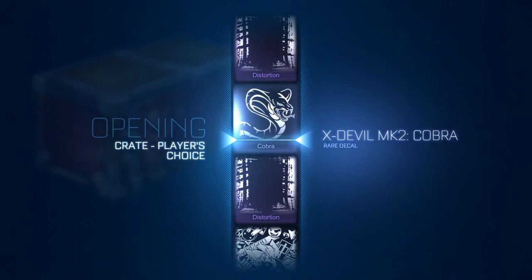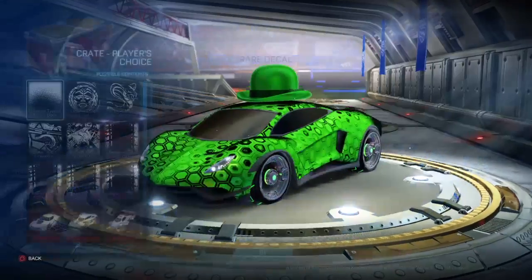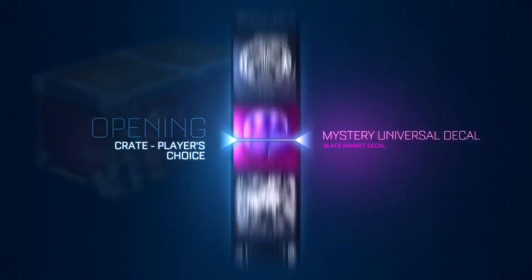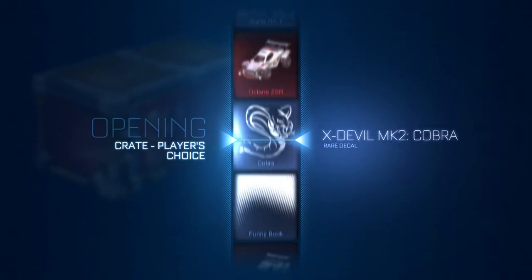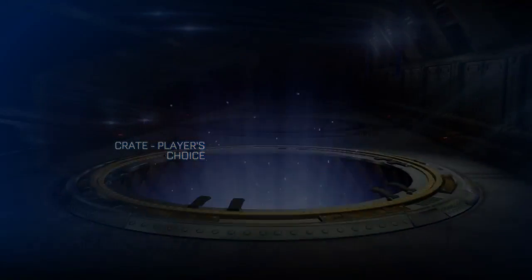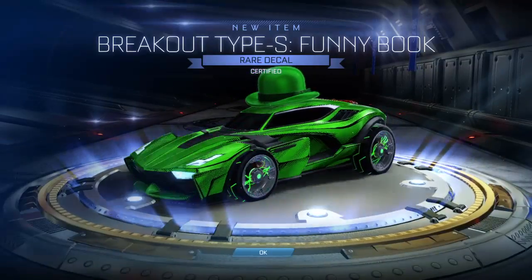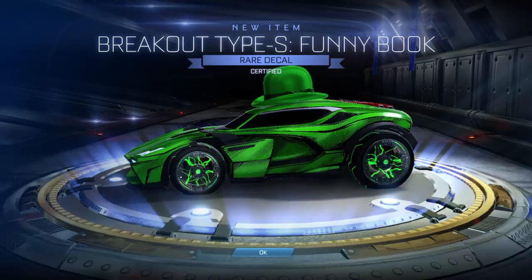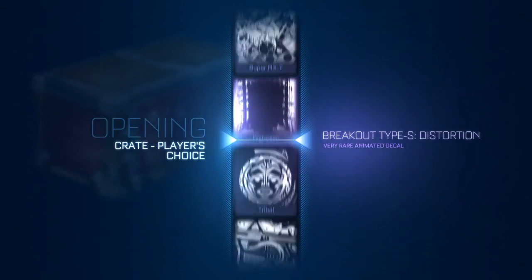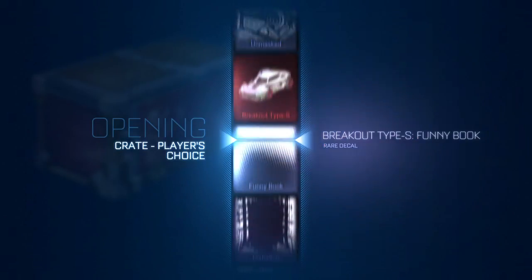Instead I get X-Devil MK2 Cobra. Does it look good? It has flames on it — nothing with flames looks good in my opinion. Flames do not make you go faster, despite what people may have said. This is all new to me — I have not opened these Funny Book crates. Oh, it's certified — that doesn't look too bad. I probably won't use it because it's for the Breakout Type-S, which I don't use, but it doesn't look bad. Import, exotic, mystery, or Octane ZSR Tribal — that's fine too.